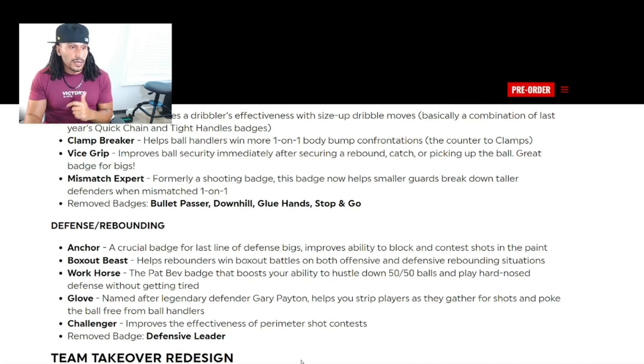New defensive and rebounding badges include Anchor, a crucial badge for bigs that improves the ability to block and contest shots in the paint. Box Out Beast helps rebounders win box out battles in both offensive and defensive rebounding situations. Workhorse — the Pat Bev badge — boosts your ability to hustle down 50-50 balls and play hard-nosed defense without getting tired. Glove, named after Gary Payton, helps you strip players as they gather for shots and poke the ball free from ball handlers. Challenger improves the effectiveness of perimeter shot contests.